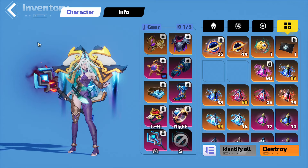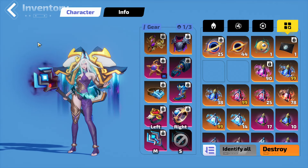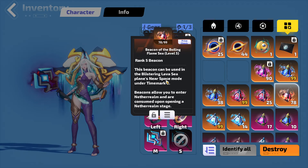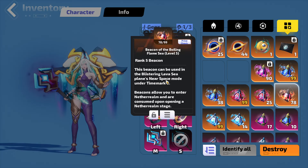G'day everyone. Some popular videos of mine have been the speed farming videos, so in this one I will be speed farming tier 8, Beacon of the Boiling Flame Sea. I was super lucky in my last video and I had two Immolating Flames drop, which are currently going for about 400 Flame Elementium.